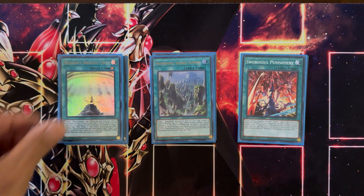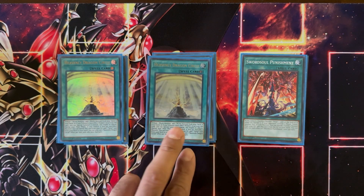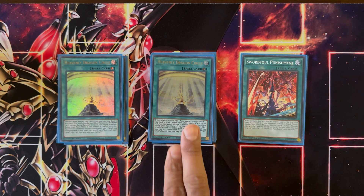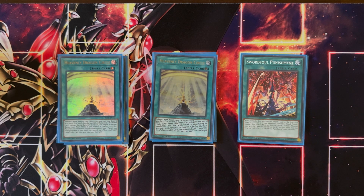We're playing two copies of Heavenly Dragon Circle. This can tribute a Wyrm monster to add a Wyrm monster from your deck to your hand. If you tribute a non-effect monster — which we do have some of in the extra deck — you can special summon that Wyrm monster from your deck instead. This can help dodge Imperms and Effect Veilers, and in general is a good card to pull something out of your deck, whether it's a Tenyi monster or even your Mo Ye.